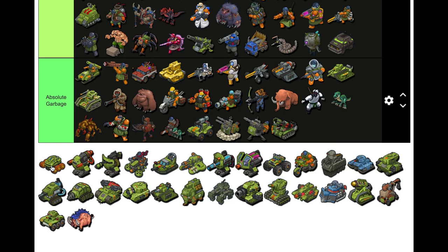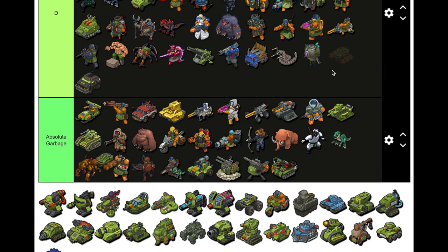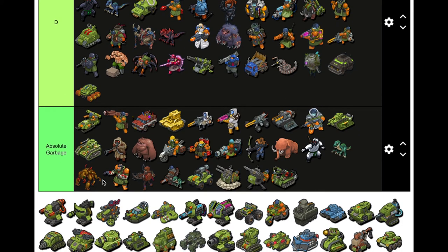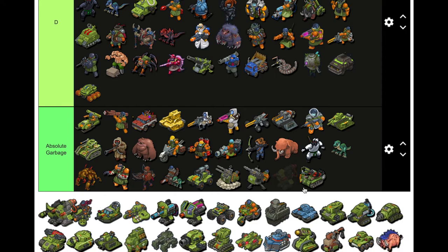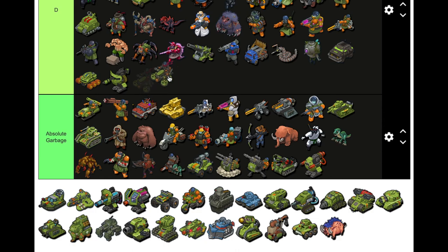This nomad thing — I remember it being bad, nothing remarkable. D tier is getting real popular. Turrets sucked, never good, really bad. I'll put the flame turret right there and the regular one in D. This Aero Bike — never used it, I think it was a tier reward and it was bad.